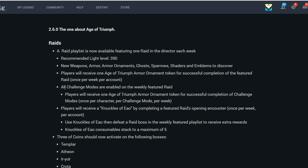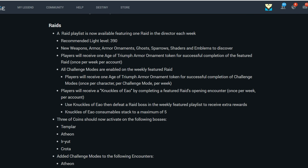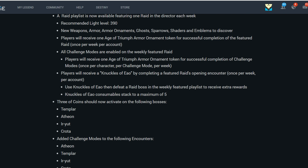All challenge modes are enabled on the weekly featured raid. Players will receive one Age of Triumph armor ornament token for successful completion of the challenge modes once per character, per challenge mode, per week. That's where the real ornament farm will be. Players will also receive a Knuckles of Ao by completing a featured raid's opening encounter once per week per account.